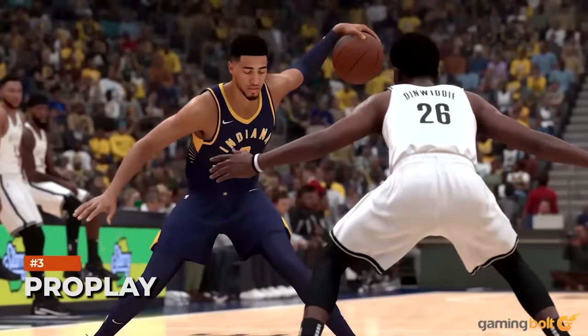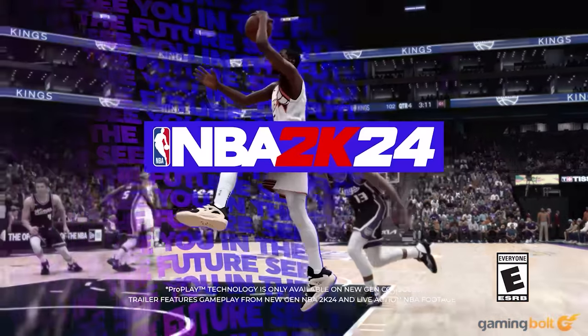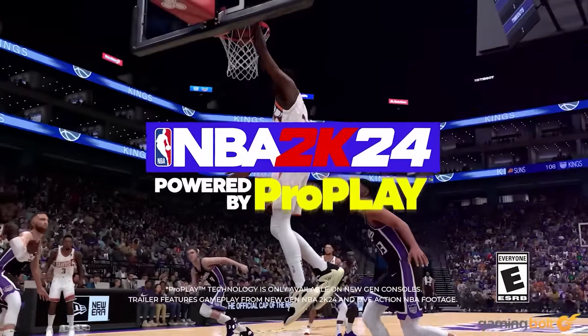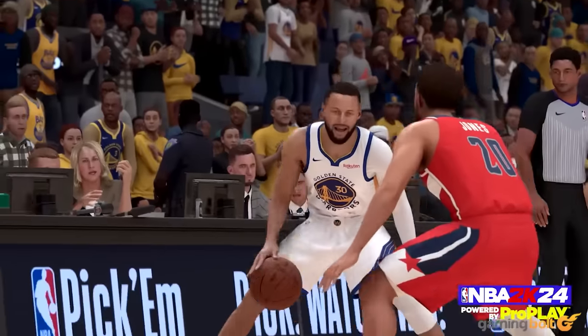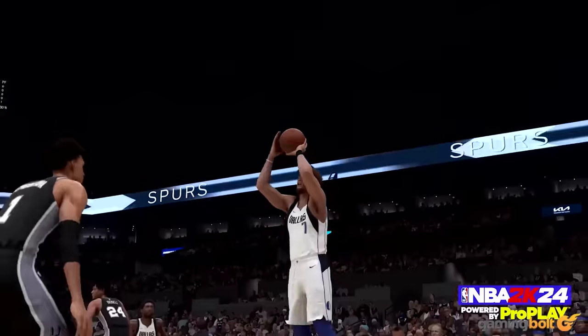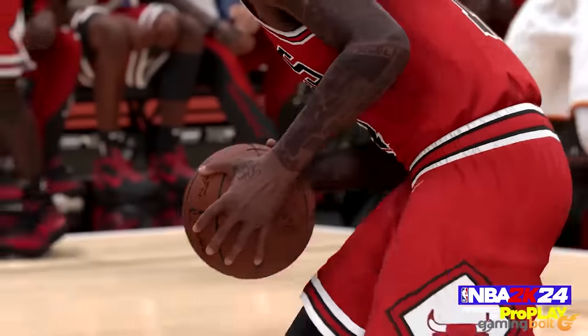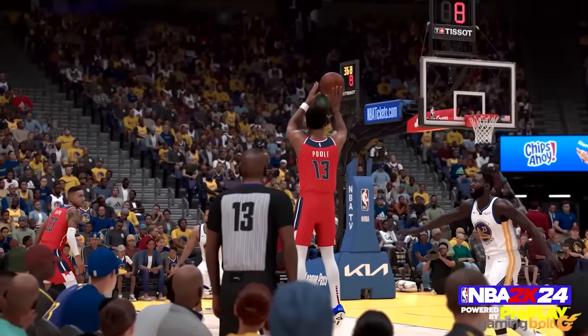A new feature that provides even more realistic animations is Pro Play, exclusive to Xbox Series X and S and PS5, and captured from real-world scenarios. You'll recognize signature moves from Steph Curry's dribbling or Kevin Durant's free throws. Whether it's jump shots, layups, dunks, or your average motions, it's all captured faithfully, adding to the immersion.